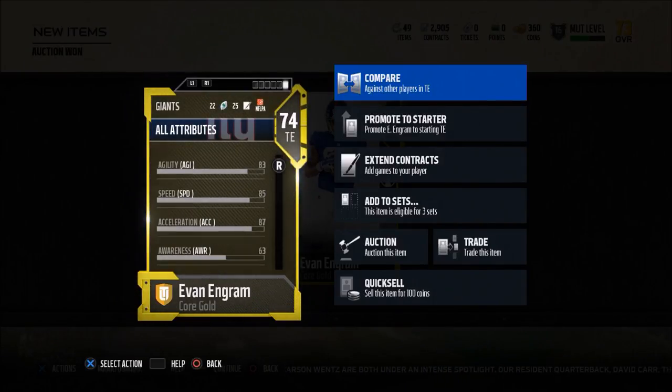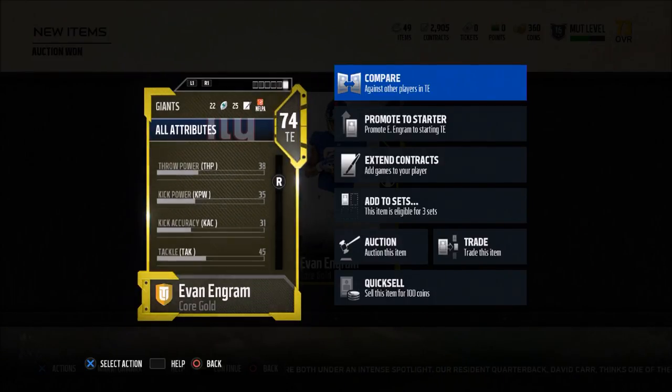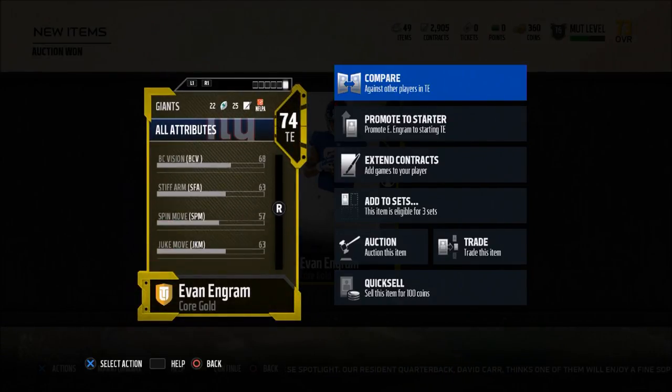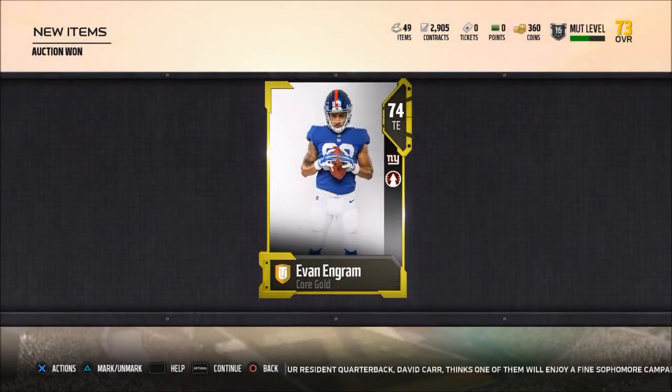He's got 85 speed, 87 acceleration. Even though his catching rating is not as high as I would like it to be, he still has got 80 jump. He's a really, really good tight end. So I want to recommend that you check out Evan Ingram and let me know how it goes.